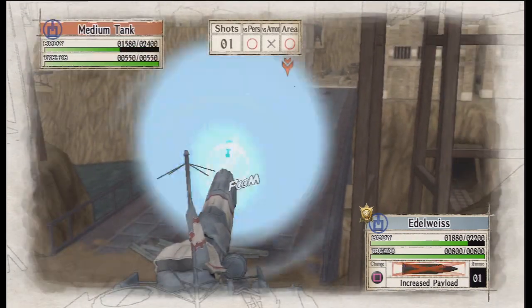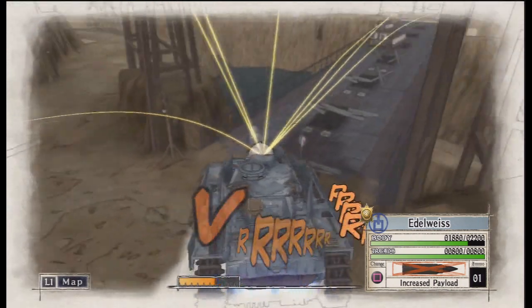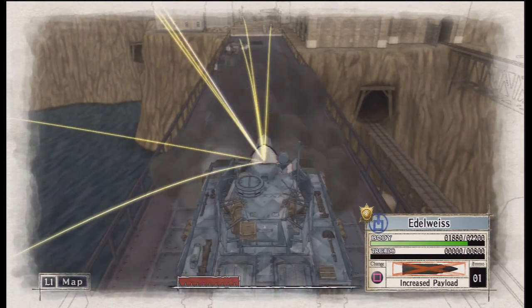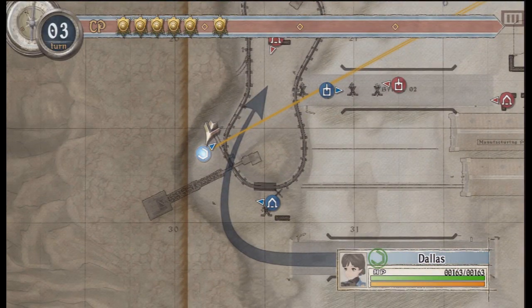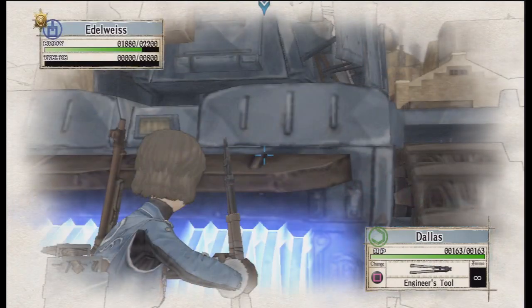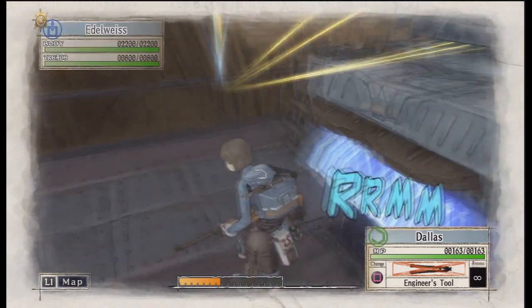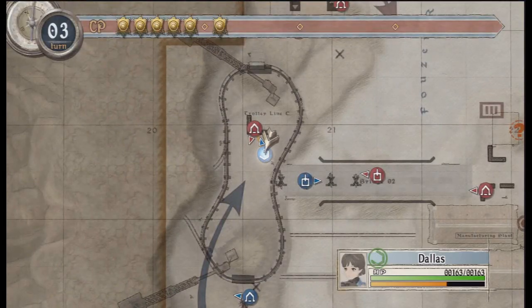We've got to spend two turns doing something. Hitting it about here, I think. Mostly perfect. I can clear that up after, it's fine. Engineer, please. I'm going to repair this. Ta-da. Now we park about here. Might use Dallas to get Frusier back alive in a minute.